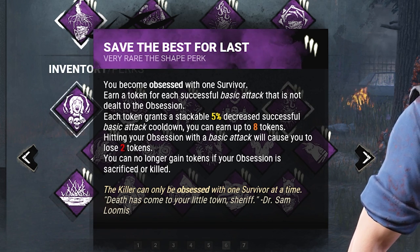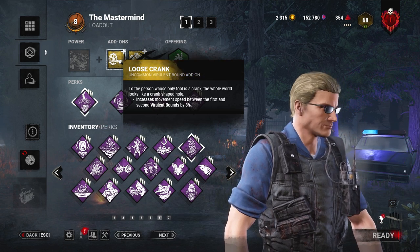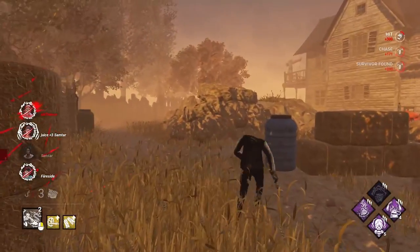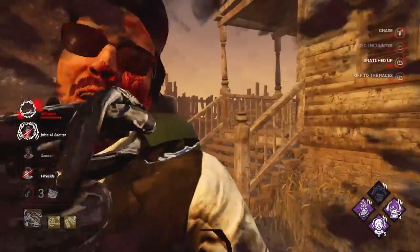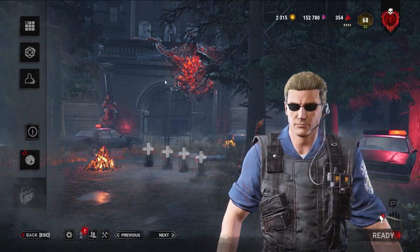In a few games I also use Save the Best for Last because I think it's very good on Wesker. In my opinion the two best add-ons increase movement speed and decrease the time to recharge. As for how to play Wesker, you'll want to treat him similar to Blight. Your first dash will always be the one that sets up the attack, and then the second dash will be your attack. So make sure after your first dash you're in a position to use the second.